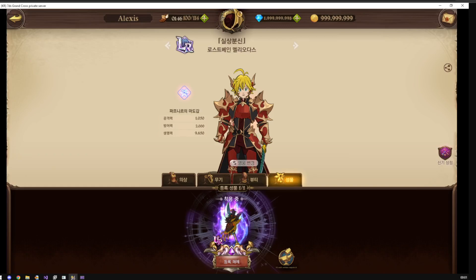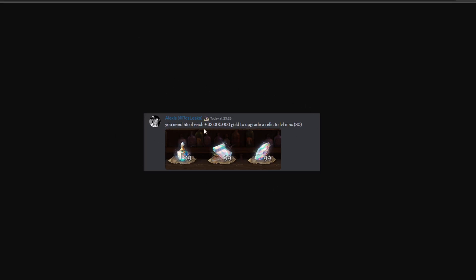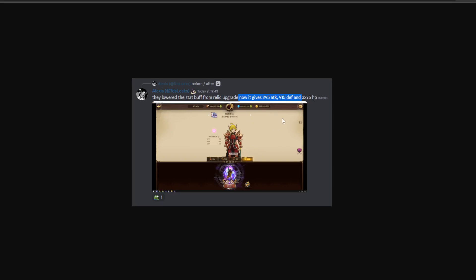In the end they changed it — they ended up reverting it back to a lower upgrade, so it's not as broken as that version. This was around October-ish time. Then there was another leak showing you basically need 55 of each of three materials and 33 million gold to upgrade your relic to max. 33 million gold is insane — that is a lot of gold. Even if you have max gold, that's 330 runs worth of gold, which is a lot. The most recent thing we heard was that the stats had been changed.